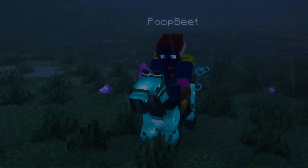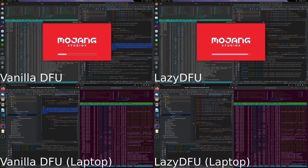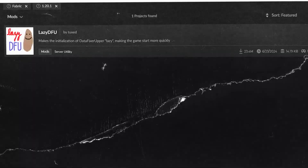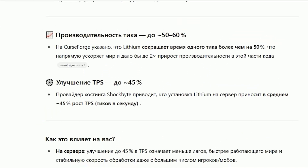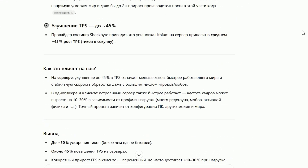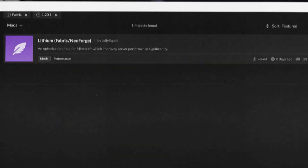Have you noticed that Minecraft takes forever to launch? LazyDFU speeds up that process and doesn't affect performance at all. 23 million downloads. Lithium optimizes physics, mobs, and blocks. GPT says it gives a 45% boost to performance. Basically it's perfect for servers and modpacks. 49 million downloads.